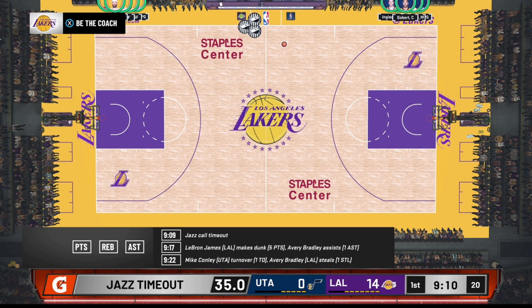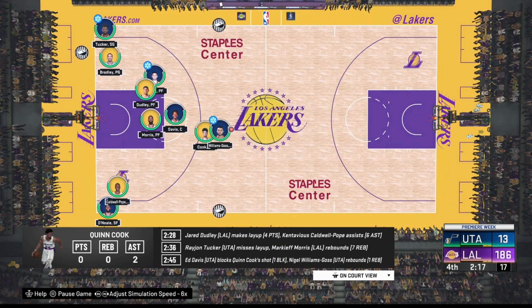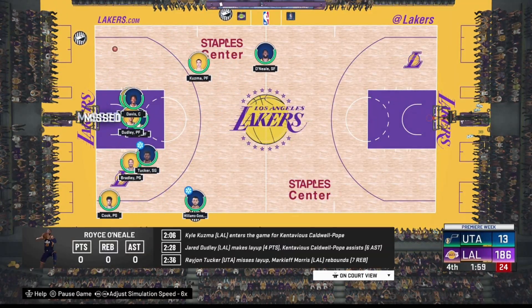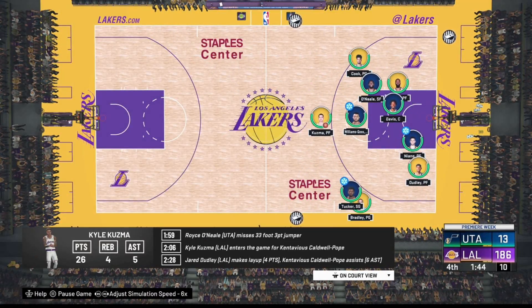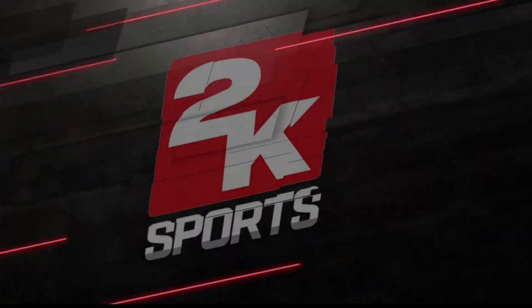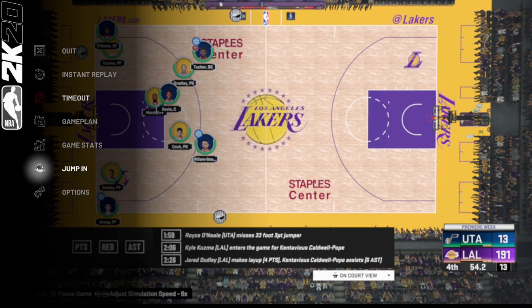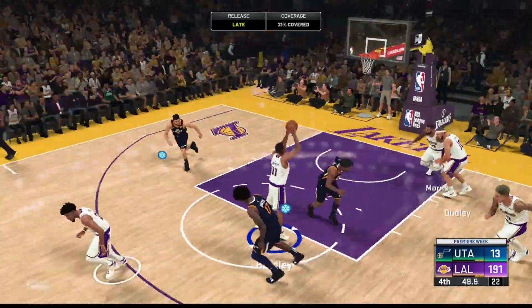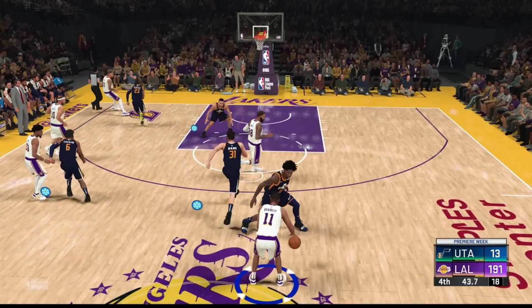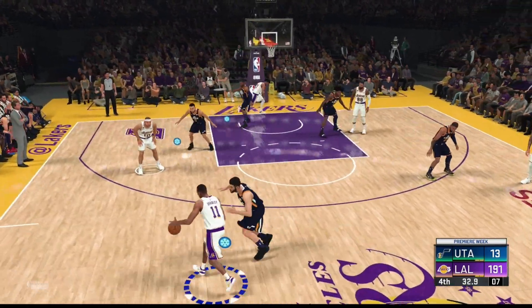There's three minutes left in this game and we're going to win no matter what with these settings — you can see the time is going by extremely fast. Just in case you're not getting your VC, once the game gets under a minute you can go into the game by pressing start and selecting 'Jump In.' You don't have to play — just let the time run out. From here you can literally just hold the ball and you don't have to do anything.